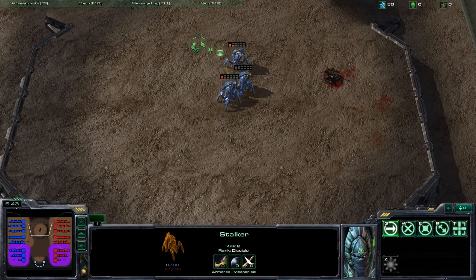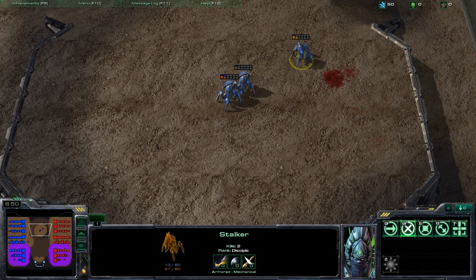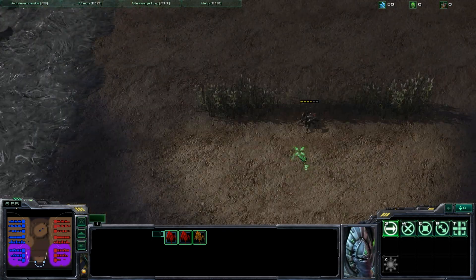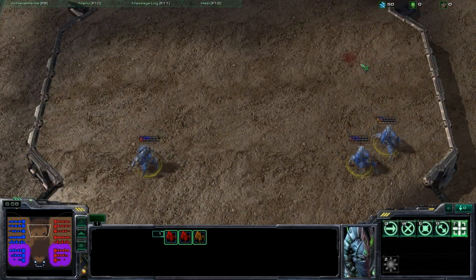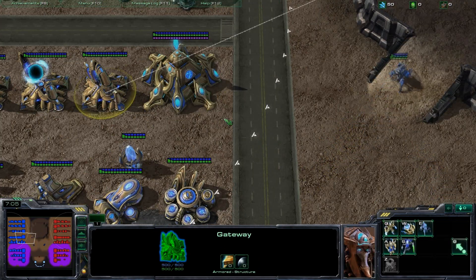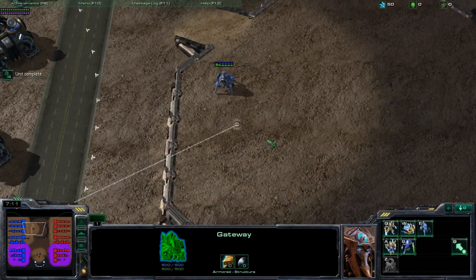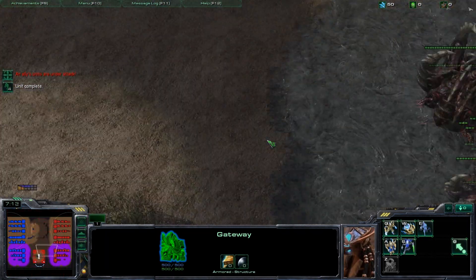Just moving my hurt units to the back, but pressing T as soon as they get back there and clicking on the map allows them to get back in the fight and keep fighting even though they're hurt. So you guys are retired — get down here and fight that roach and defend your honor. You're coming off the bench.